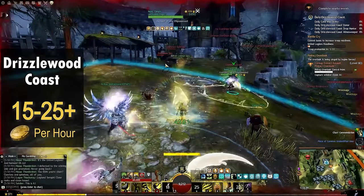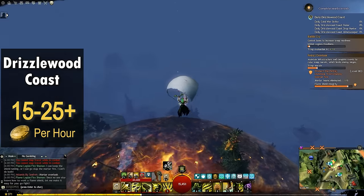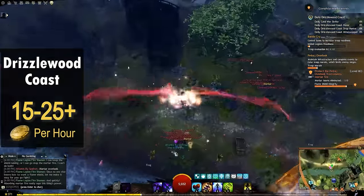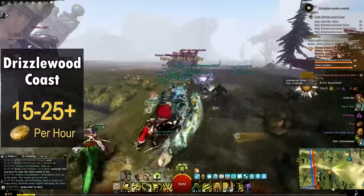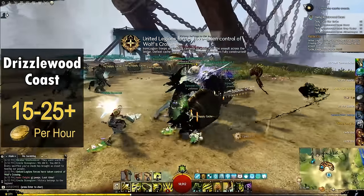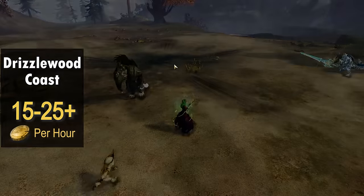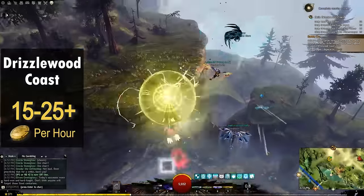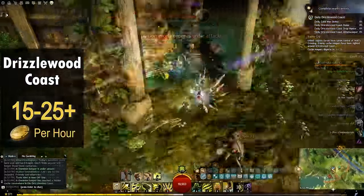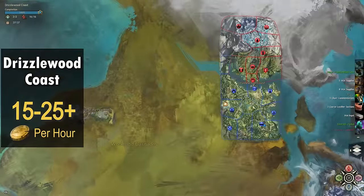On a fresh map, you'll start by completing events and escorts that eventually lead to you taking more territory. You can use the map currency, War Supplies, to airdrop to areas with active events. This part of the farm is self-directed, and you won't want to follow a commander — you'll want to participate in as many events around the map as you can. Once you've captured all the areas on the south side of the map, a fight with the meta bosses will start at Wolf's Crossing. Beating these bosses rewards you with chests and begins the most profitable part of the farm, a chain of champion cache keepers.